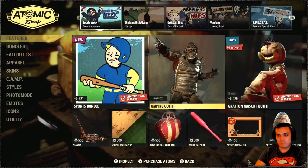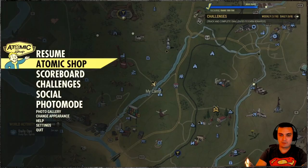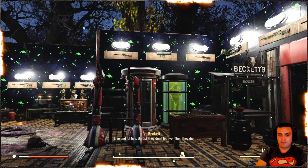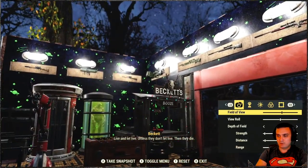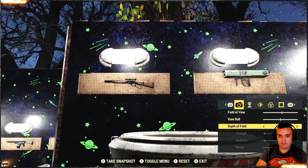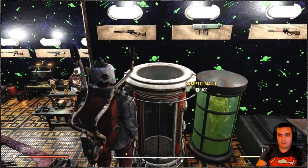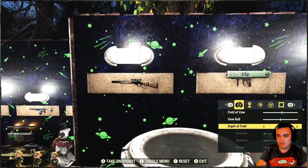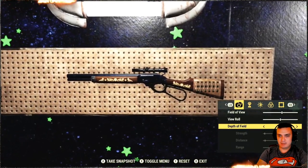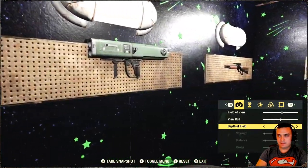There was a request on the previous video for me to show the Wooden Inlay paint, so I'm going to go ahead and show that before I proceed to the challenges. Let me get closer to it — that's the wooden one. Unfortunately I don't have a lot of mods unlocked for the lever action, but that's how it looks. And this is the Scarlet one.